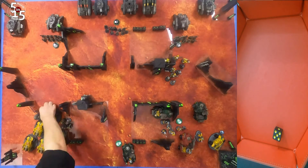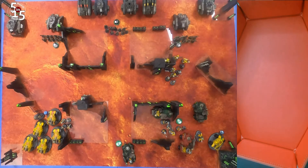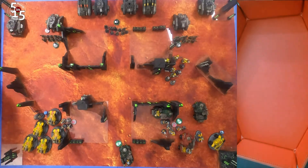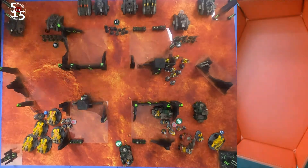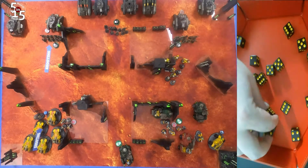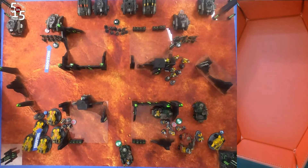I'm moving my ridge runners up. For those not aware, ridge runners basically get D3 lascannon shots each, which is really brutal on vehicles. Steven's usually afraid of them — they usually do lots of damage. But doing shooting here, I should have at least two tanks killed dead to rights. With how bad my dice rolls are going for the shooting, this first volley — that's like six lascannon shots — and I basically just scratched the paint off the tank.